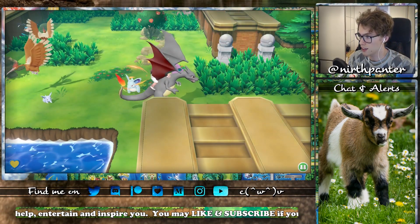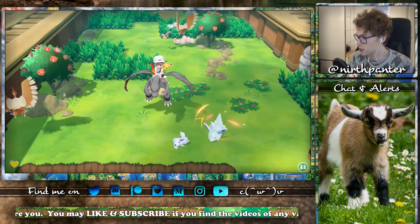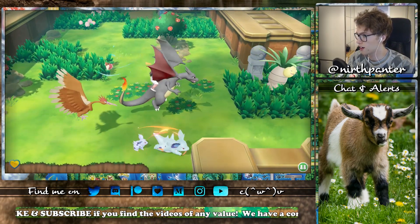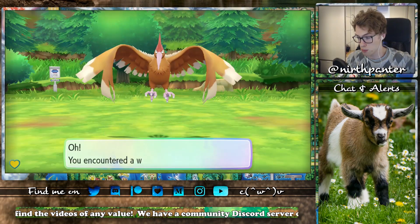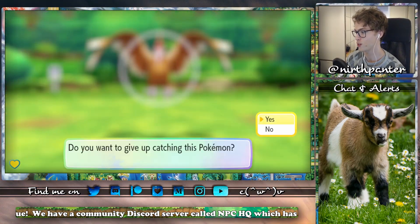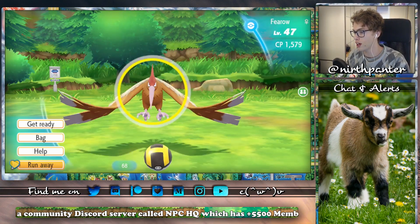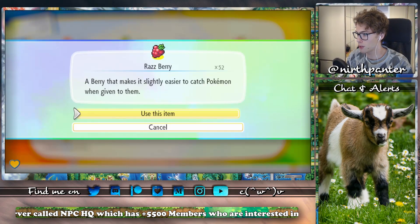I did this for Nidoking and it took me about 15 minutes. I just ran into all the Pokemon I saw, and it was about 70 encounters before I found one. You probably saw the Exeggutor in the back there. I'm wondering if I should just catch this Flareon in order to break my catch combo.